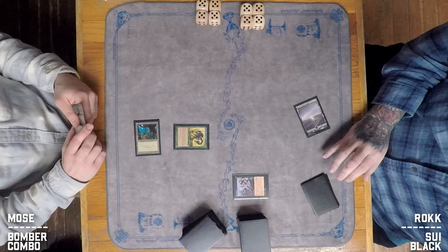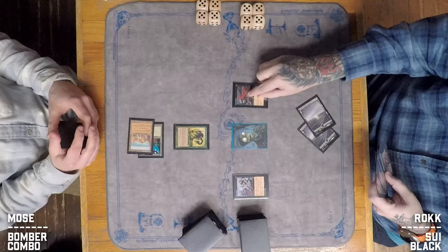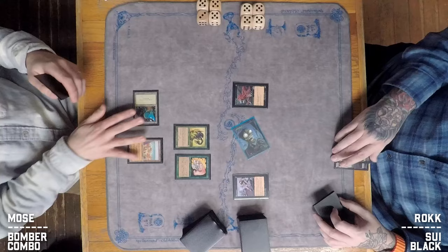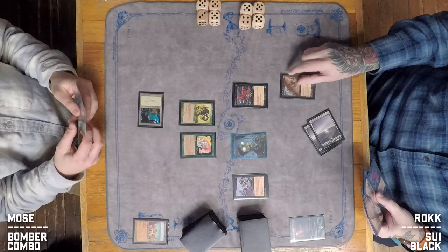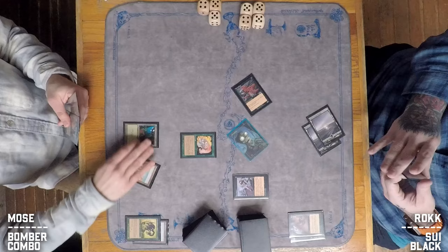A Wirewood Symbiote comes down for Moze and he passes — no mana acceleration this turn. Rock plays Sarcomancy, getting a 2/2 Zombie threatening the board. Moze taps down a Swamp to try to slow things down, but with so many cheap one-drops it's rough. The Zombie comes in for two and Rock adds a Carniphage as well. Next turn Moze has a mana dork but missed the land drop and still doesn't have a red source.